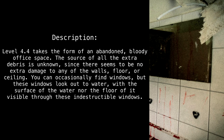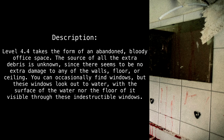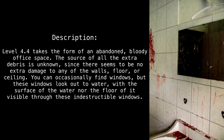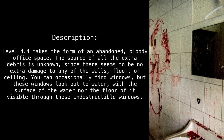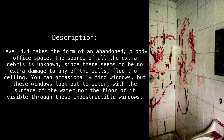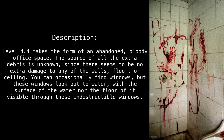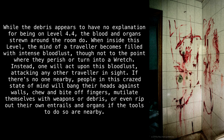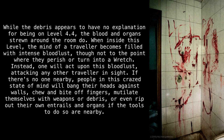The source of all the extra debris is unknown, since there seems to be no extra damage to any of the walls, floor, or ceiling. You can occasionally find windows, but these windows look out to water, with neither the surface of the water nor the floor of it visible through these indestructible windows. While the debris appears to have no explanation for being on Level 4.4, the blood and organs strewn about the room do.